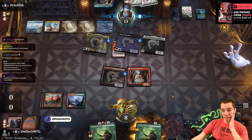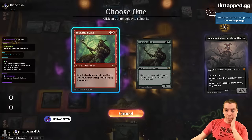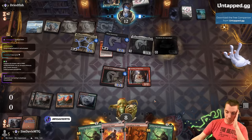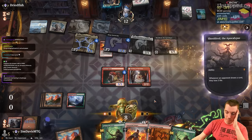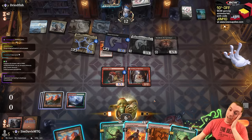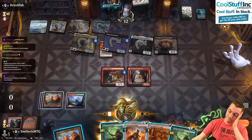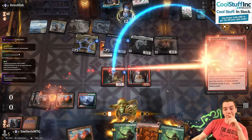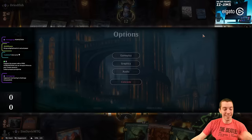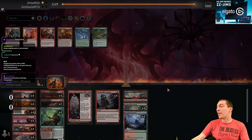We need a lot of help here — I'm not going to lie. They've looted a bunch of times too, so their hand's really good. Seek the Beast — I'm going to find an Anger and a Scamp. We take two anyway. Their hand's perfect because they were filtering like nine times. Pretty tough game.